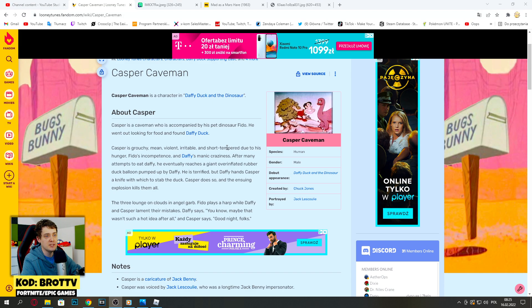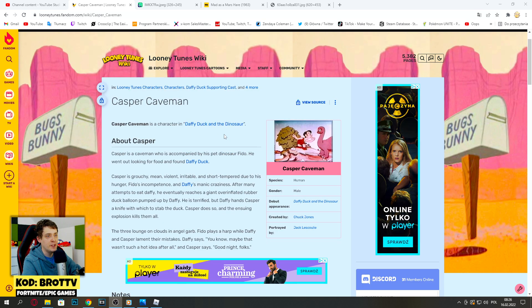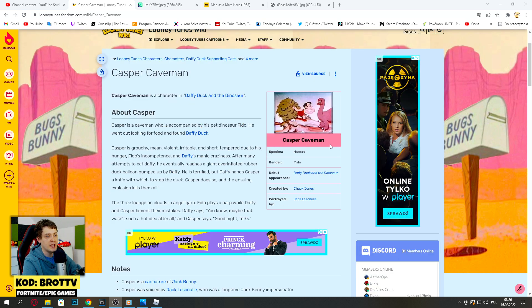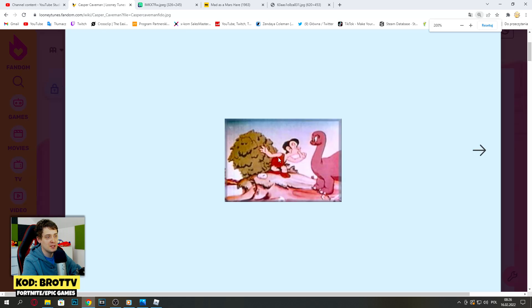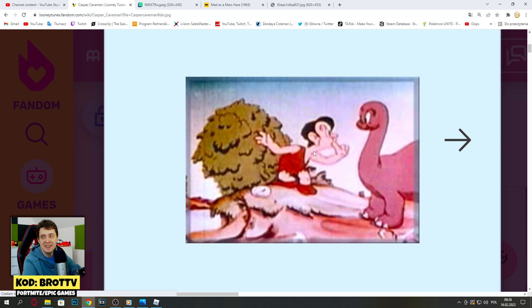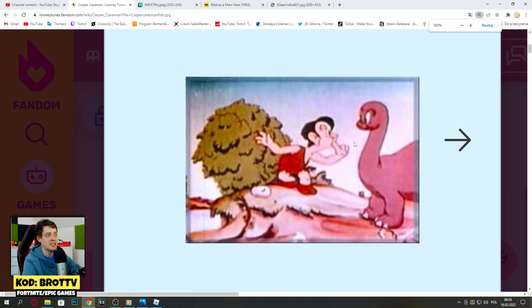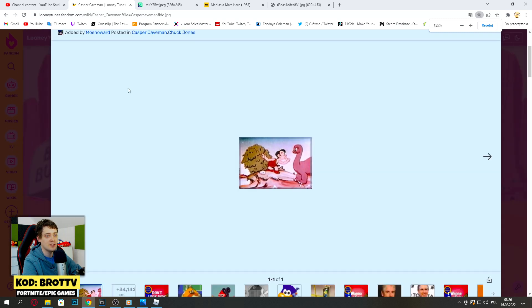So as you can see, this is Casper Caveman on Wikipedia. Let's take a look at him - oh my god, he is so small. This is it, this is how he will look. I really like that they introduced a new character to the Looney Tunes world. We got Casper, so yeah, he will be a healer in this prehistoric team.